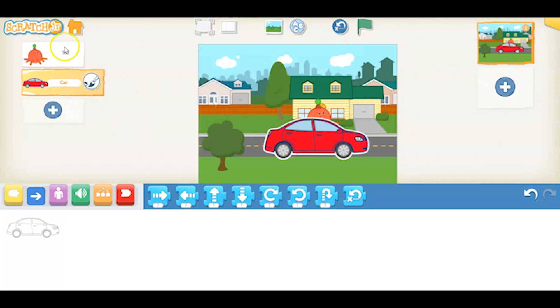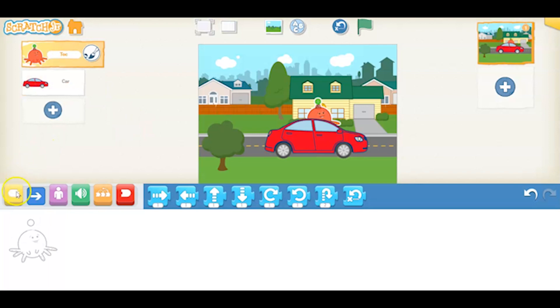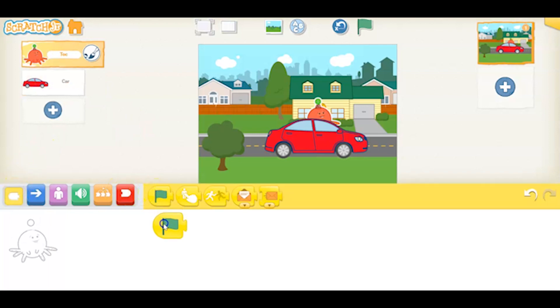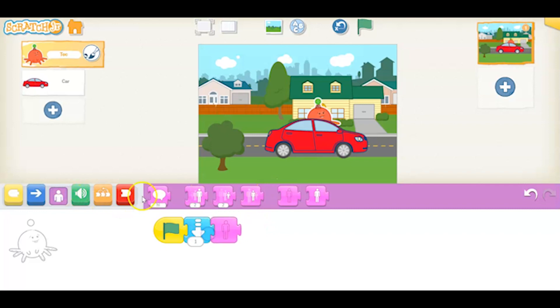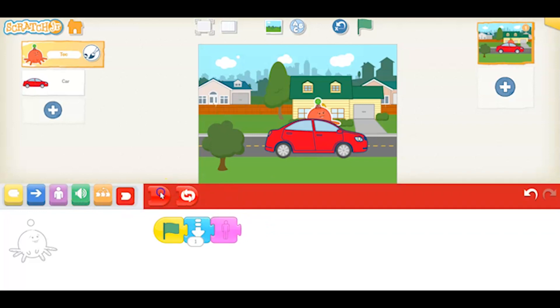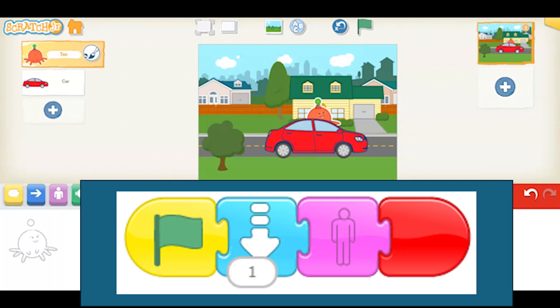Now we're going to use the script and we're going to start with Toc and use the green trigger block. Pull that flag down. Now what does Toc need to do? He needs to go towards the car. We're going to do one space towards the car, make him disappear, and then end our program with an end script. Let's test this out — see what it looks like — and then he disappears. Very good.